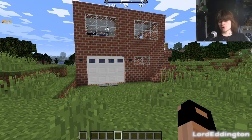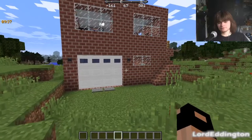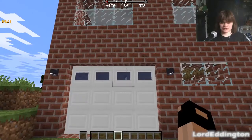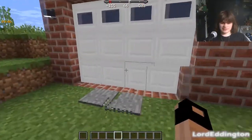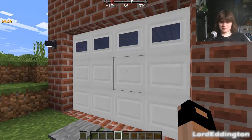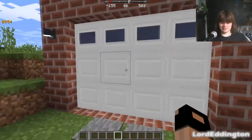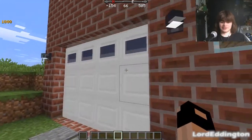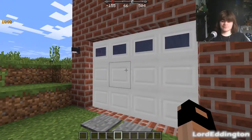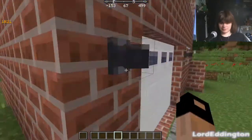We're on 1.12.2 since Modern Lights doesn't work on 1.15.2. Over here we have a mixture of items — this big thing is a garage door from the Malice's Doors mod. If I press here it slides up and closes like that.